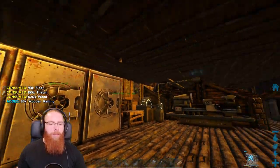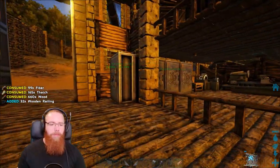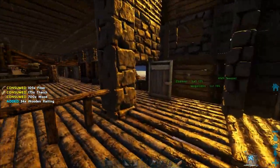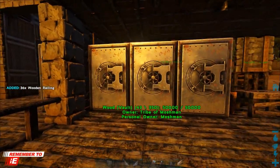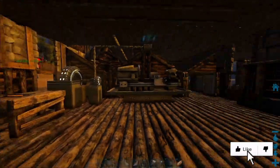Added a couple more vaults into the base since the last little update. Got a building parts vault out here just to store spare bits in when I make too many. Got all the main resources down here - stone, wood, thatch, fibre.